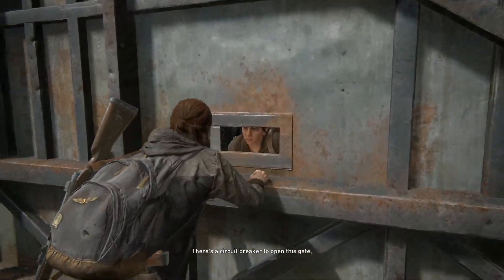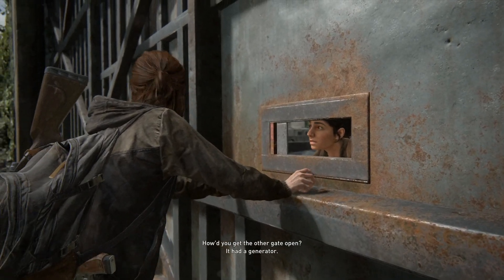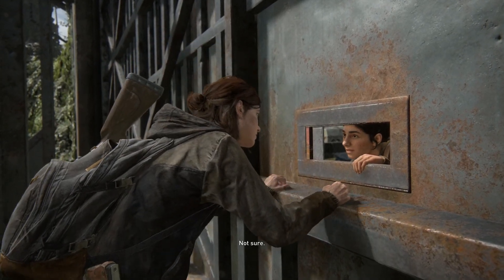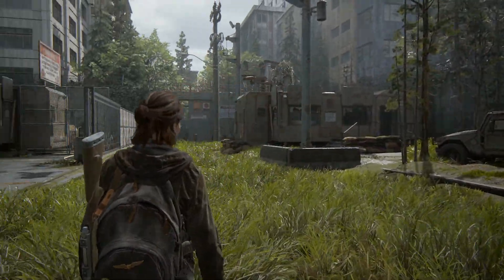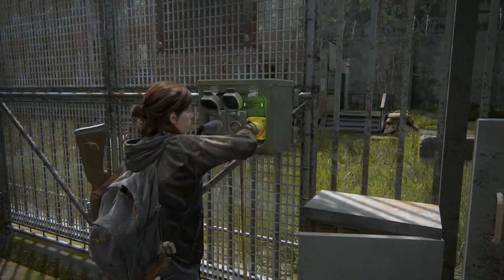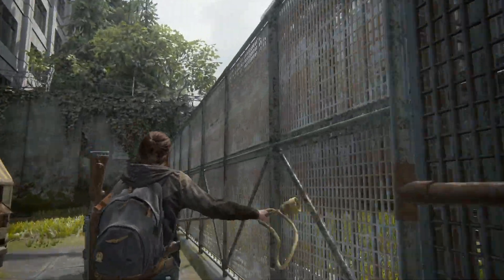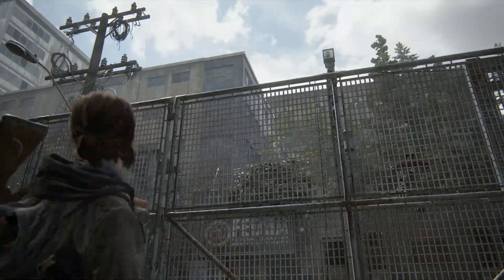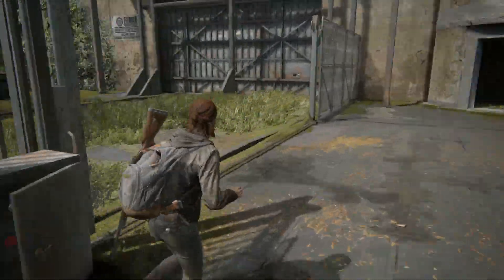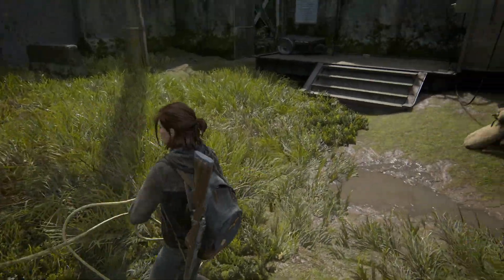Hey, what's up? There's a circuit breaker to open this gate but there's no power. How'd you get the other gate open? It had a generator. Can you use it for the other circuit breaker? That's what I was thinking. You know what we're gonna do — we're gonna take this and throw it over the fence, because that is how we do things. Why else would they give us a rope tutorial earlier in the game?